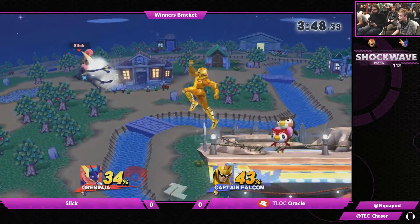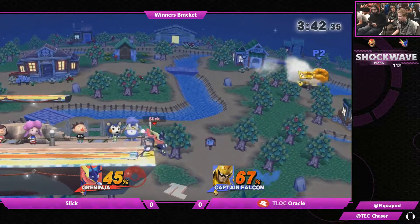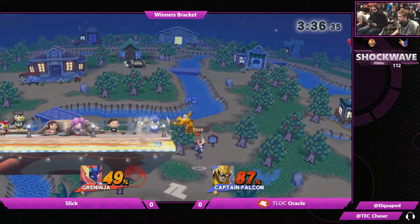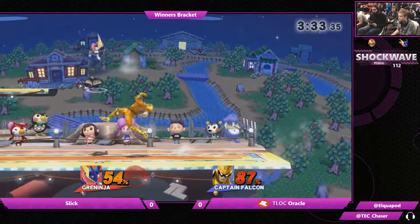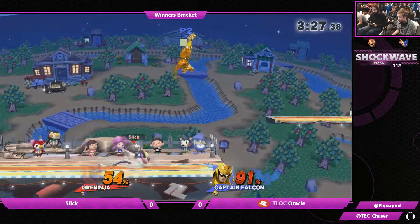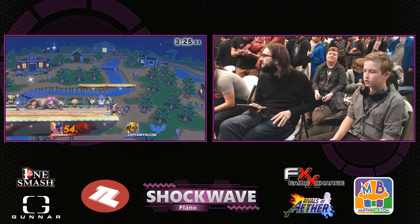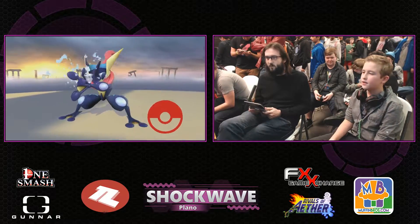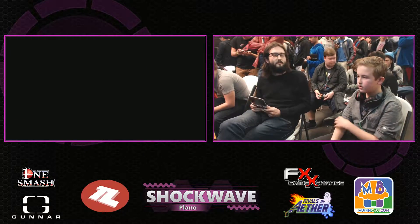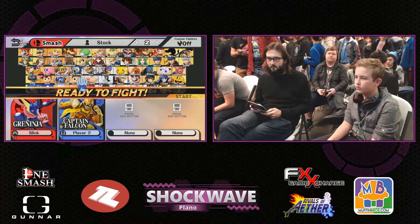This is just one down throw combo away for Oracle to bring this back to even. Sourspot up smash — that could be the stock. No. He was going to go for that up B edgeguard — that could be it right there. He decides not to go for the hydro pump edgeguard, but gets the forward smash and will take game one. I wouldn't say convincingly, but solidly. He had a pretty solid read on that landing option and just ended up getting forward smash — not a lot you can do when you get forward smashed at 100%.